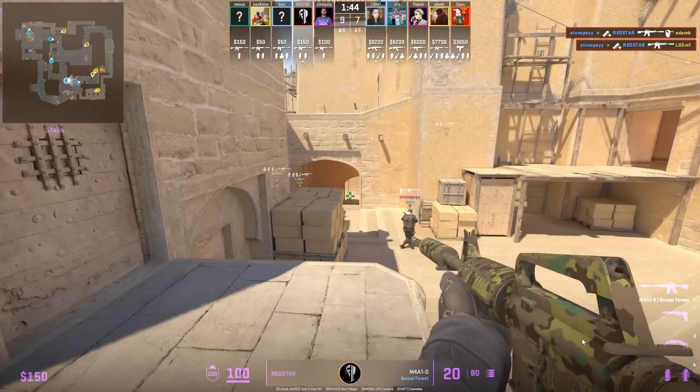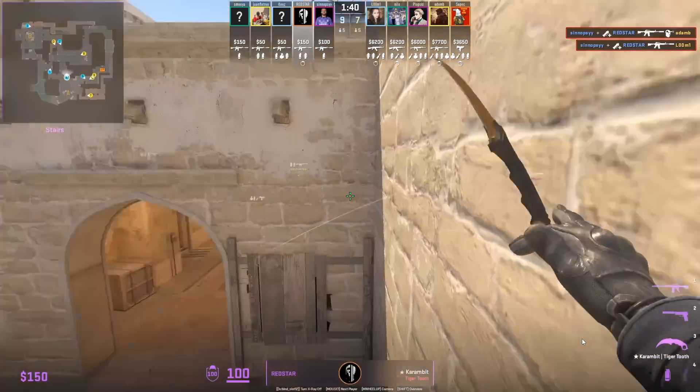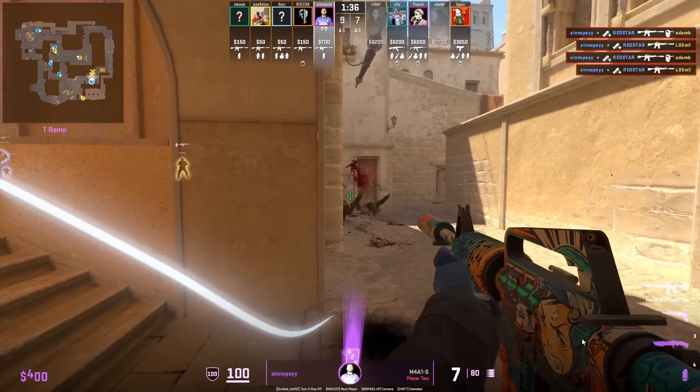Juan Flacho is going to push towards the left side of ramp and Red Star from top of stairs has his flash lined up for Juan Flacho to push even farther down towards ramp, lining up both the Ts.